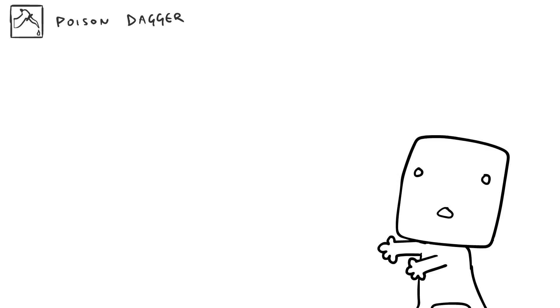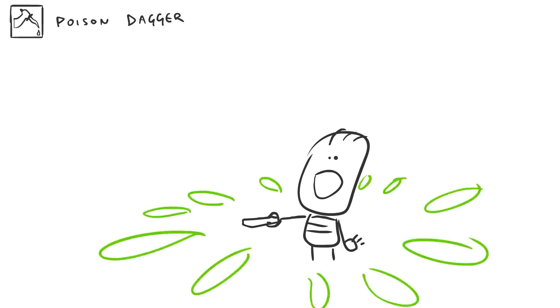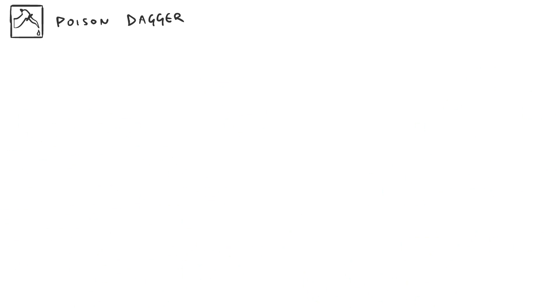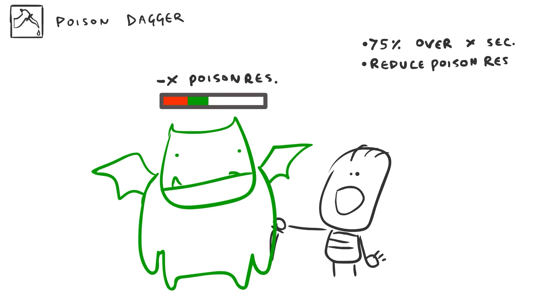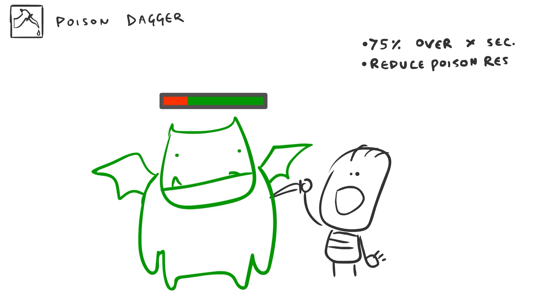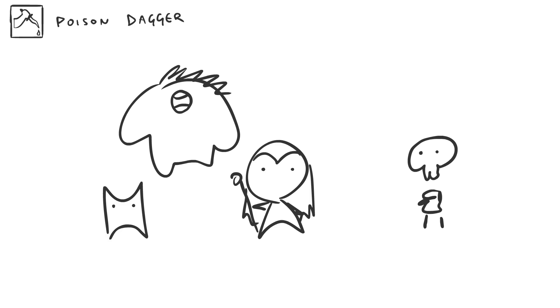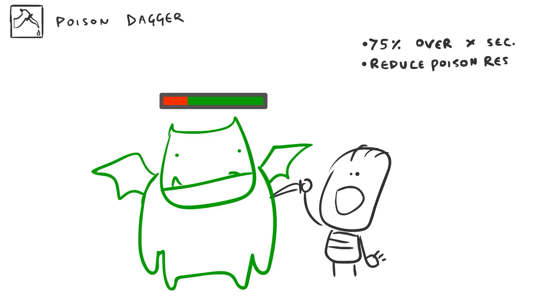Because we got Poison Dagger. Don't you love the idea of Poison Dagger? Don't you want to use Poison Dagger? I mean, you could, but there's so many other easier ways of doing things. So I'd like to change Poison Dagger quite a bit and make it do 75% of the enemy's hit points over X amount of seconds. Those seconds are reduced each level. And also for the duration, the target's poison resistance is reduced by X amount. It does sound OP, but then you think about Static Field, which hits multiple targets and does 25% of the target's hit points immediately, and it makes you feel like this skill is actually pretty balanced.